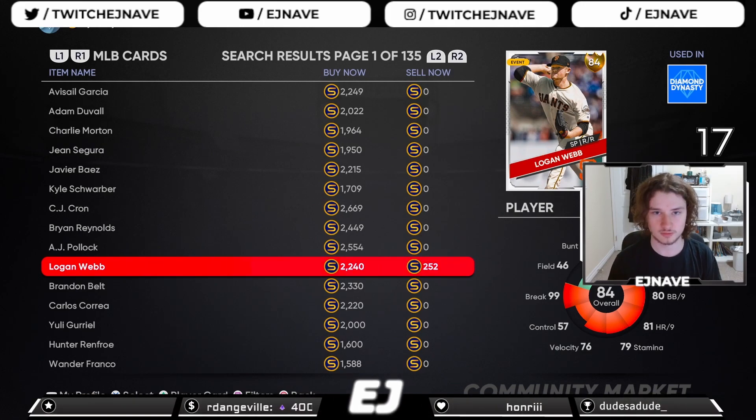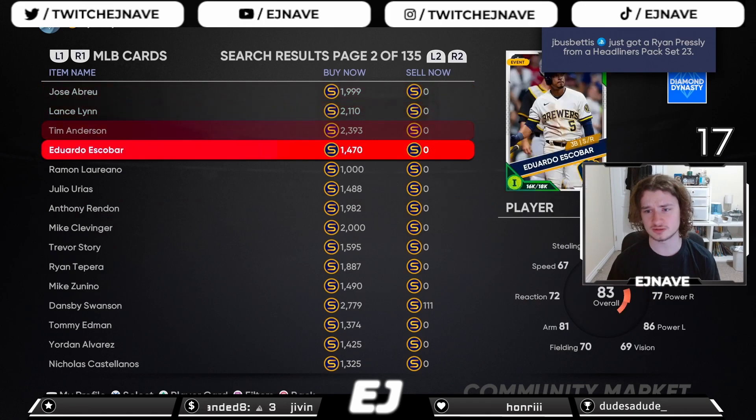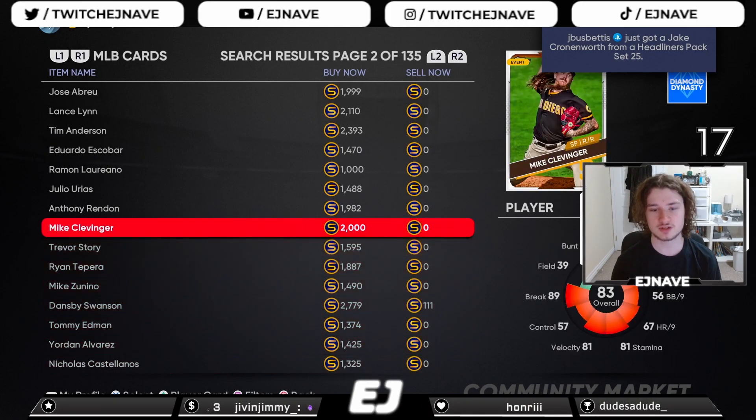Gold cards generally don't get too far above 1,000 stubs unless they have a good chance to increase in price later due to player performance. They'll normally stick around a thousand, so even if you mess up, you can just quick-sell and make at least most of your stubs back. At most you're losing maybe 300 stubs, which you can easily make back within the span of one card.